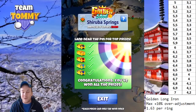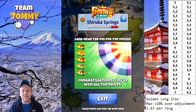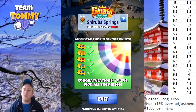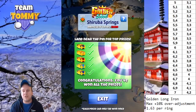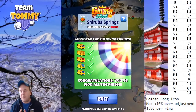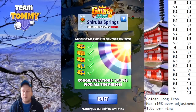We're going to play with the golden long iron at all times at maximum distance with a 10% over adjustment, which is the same as 1.63 per ring. To make it easier, follow the BPR table on the top right — the left column shows the wind and the right column shows the number of rings to adjust based on that wind.